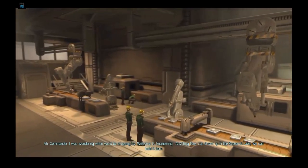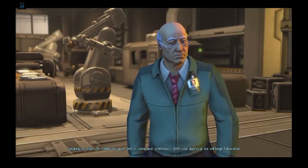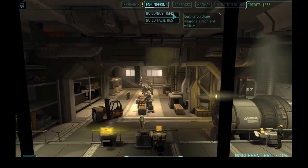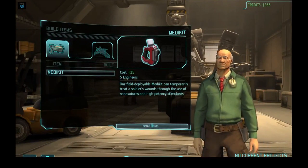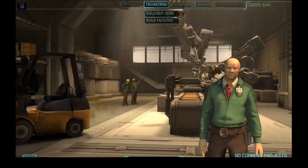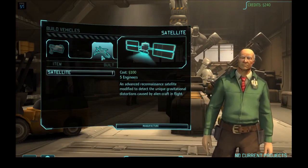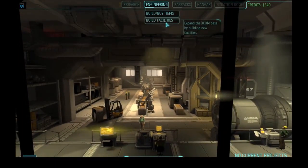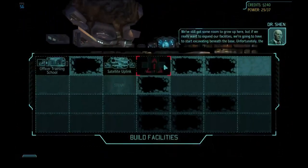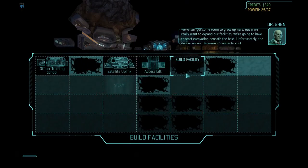Welcome to engineering. Anything they can dream up in the research labs, we can build here. We'll get more items as we unlock them — we can also build a few vehicles and satellites. Satellites are absolutely vital to expanding your income and influence, and holding back the tide of aliens so that your funding nations don't start pulling out of the project.